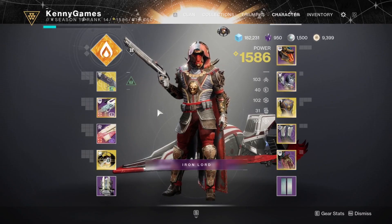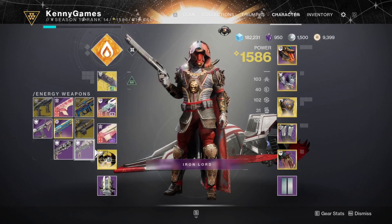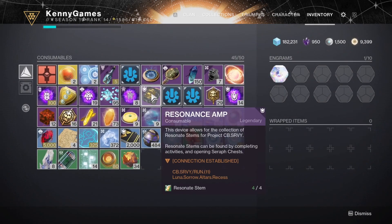Hello everyone, what is going on guys? Today we have a quick video on how to farm the new Ikelos weapons. These also have a chance of dropping red borders, so the resonance stems - you use four resonance stems, combine them, and then it gives you a location. As we can see here: 'Connection Established.'